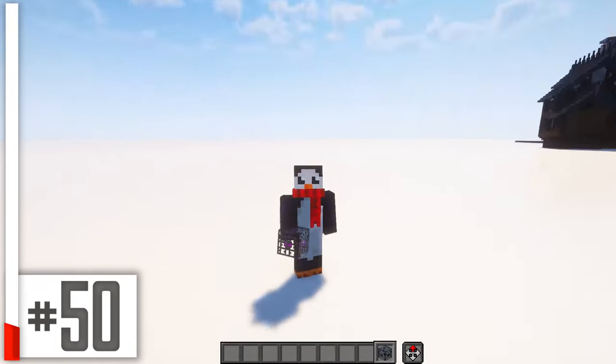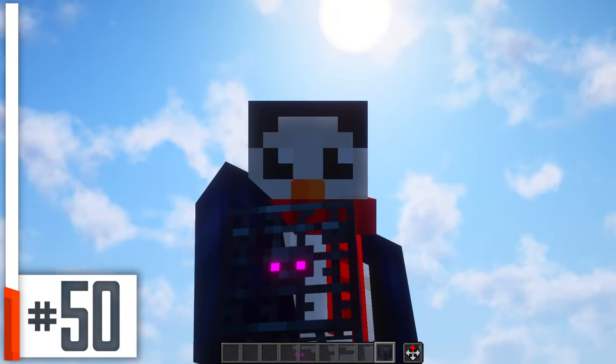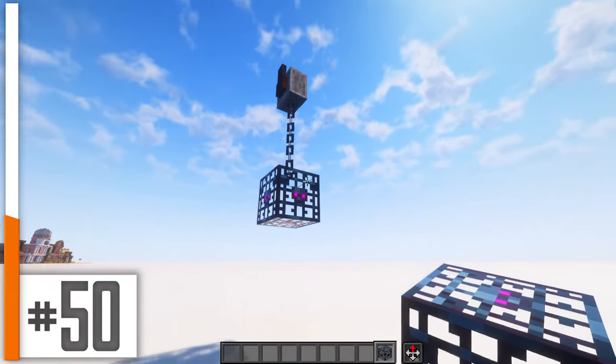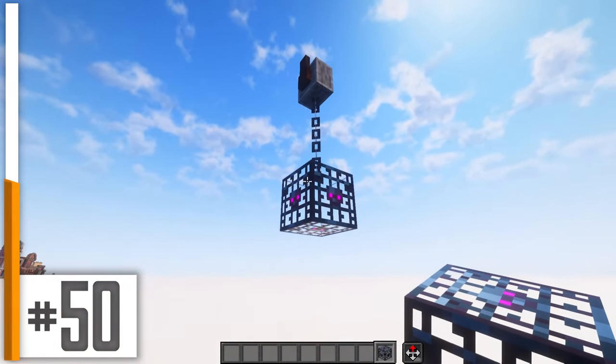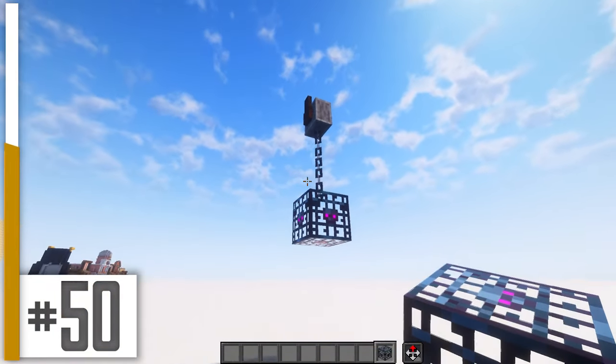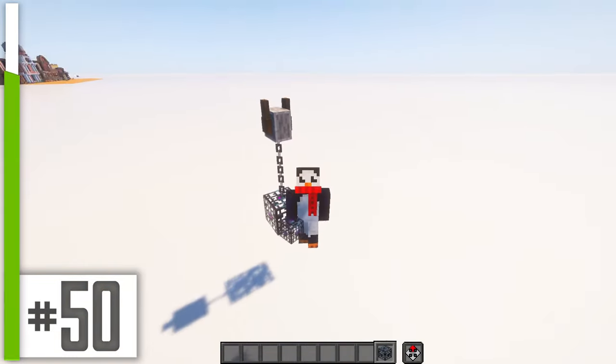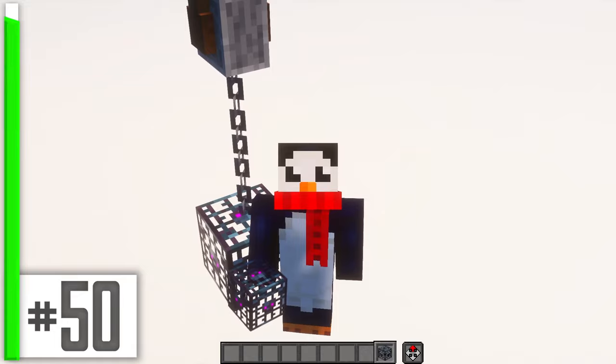Take the empty monster spawner illegal block, and attach it to some chains and a grindstone like so to make some sort of metal cage or trap that's being transported via crane. These two textures go surprisingly well together, and you could do a whole lot more with the brand new trial spawner.